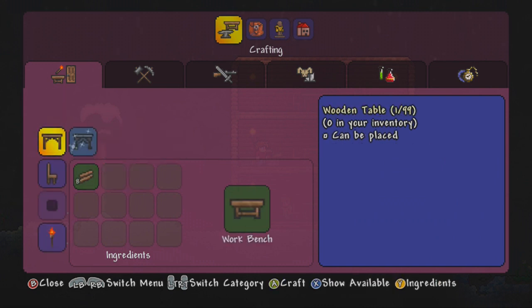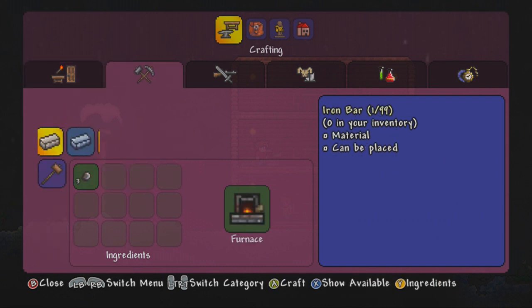I actually picked up some iron in yesterday's episode, so what we're going to be doing is just crafting that now. And how many bars does that get us? I guess it's 29.